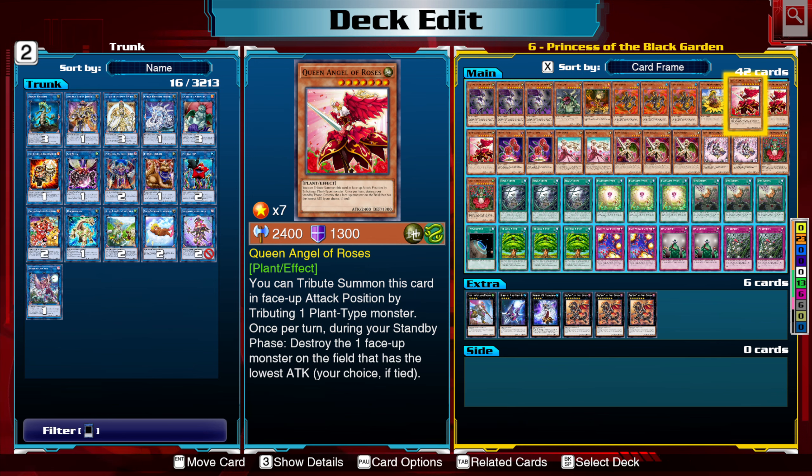Queen Angel of the Roses can be tribute summoned face-up in attack position by tributing one plant-type monster. Once per turn, during your standby phase, destroy the one face-up monster on the field that has the lowest attack — your choice if tied. This is really easy to use and very useful, because destroying the monster with the lowest attack is very useful on your turn.